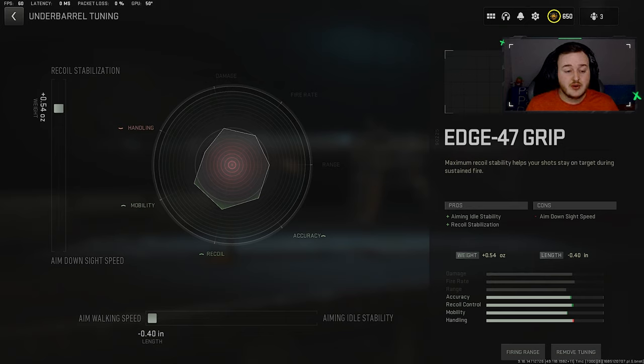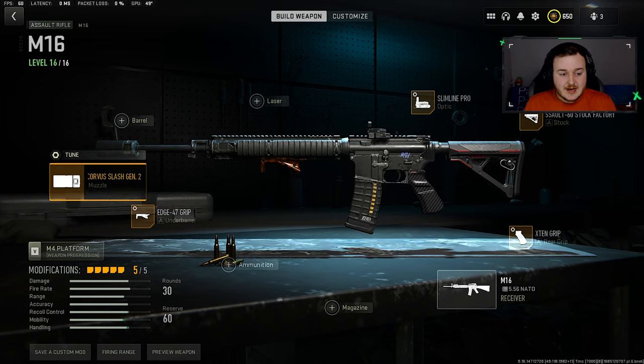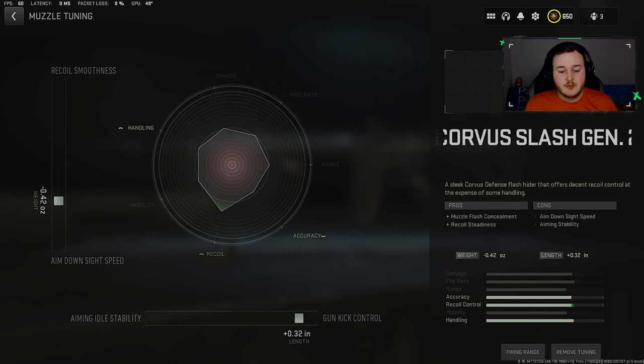For the Edge 47 grip tune, we're going to max out that aim walking movement speed for a lot more mobility when aimed down sights. We also have recoil stabilization at 0.54 to keep the weapon more calm. For the final attachment — the muzzle — we're going to put gun kick control at 0.32 and aim down sight speed at 0.42, so aiming down sights is super fast.